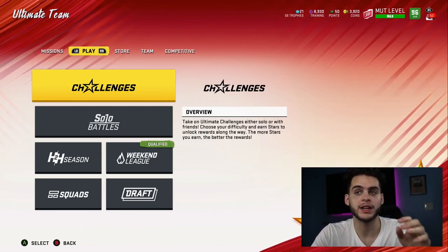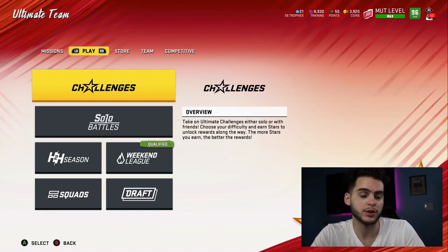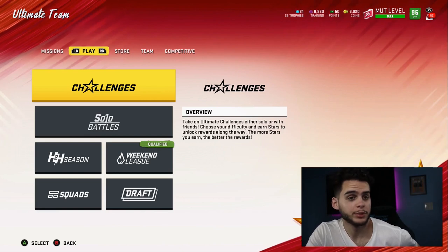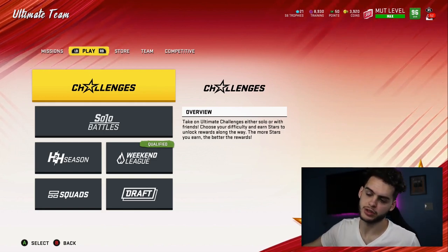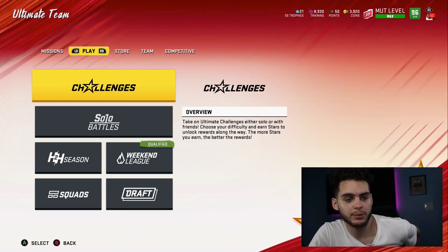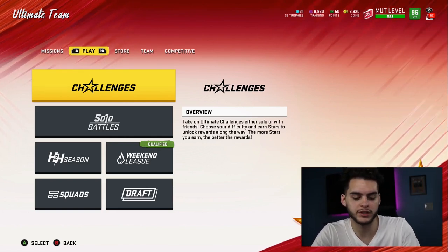Tight out is a Lamar ability, which I like because I think they're doing more personalized abilities. In real life, what does Lamar do? He creates some time, plays the go-out, and finds a tight end right over someone for a good catch — he finds Andrews, he finds Boyle, he found Hurst. Now he has his own ability called tight out. I don't know if any other quarterbacks get it, but Lamar starts with it. It literally gets your tight ends to catch more consistently when you find them and when they beat their coverage. That was a pretty cool ability.